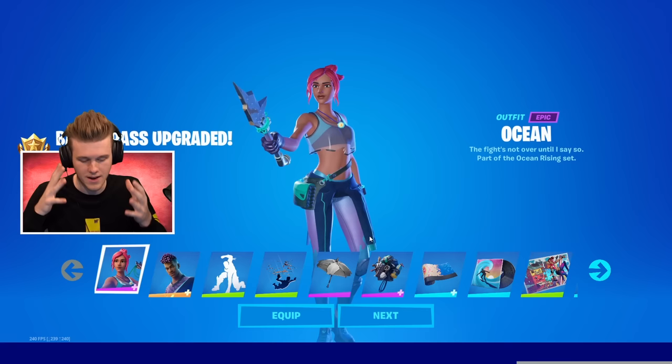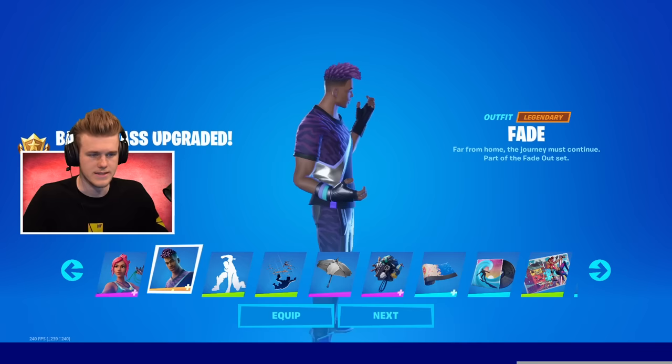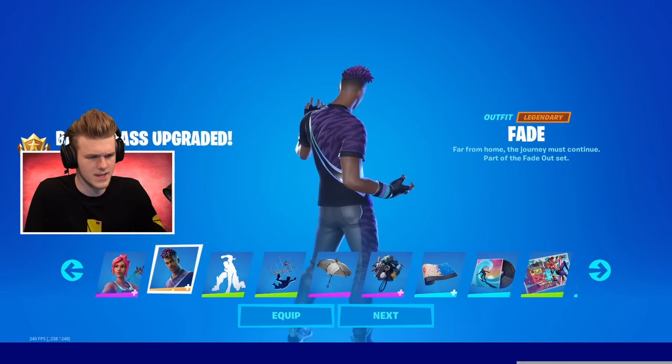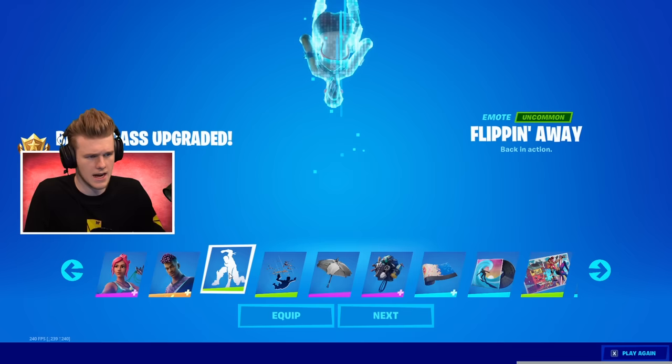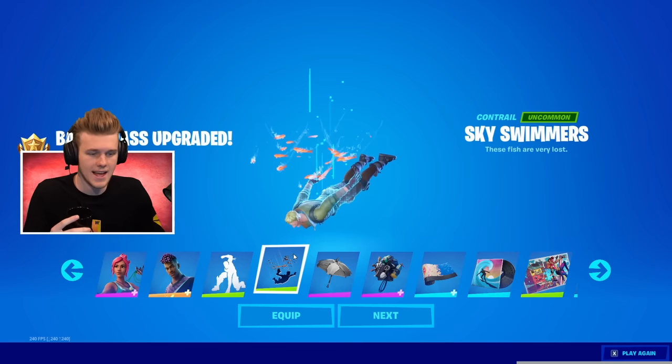We've got the first initial pass. We've got Ocean, which seems pretty cool — the pickaxe looks interesting. Next up we've got Fade — it looks kind of like a Nike shirt, almost. It looks like the Tick. Legendary skin, so probably upgradable. Then there's Flipping Away, which looks like the Ground Pound and the Flippy Moat put together — looks dope. Green Emote — probably the best one we've had in a while. Contrail — not really crazy about contrails these days in Fortnite, but the little fishies look dope.